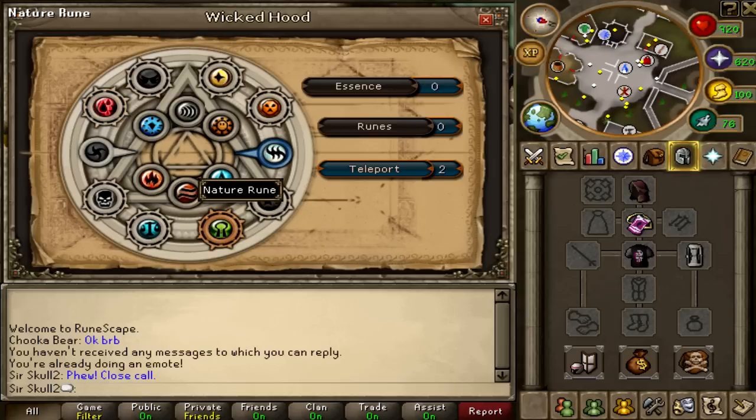Basically, what you have to do to get those runes is you have to get a talisman of that type and put it inside the hood. And it eats the talisman.